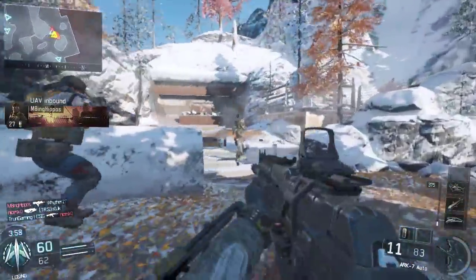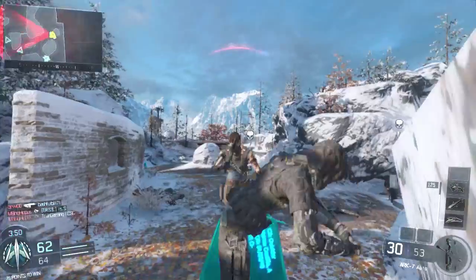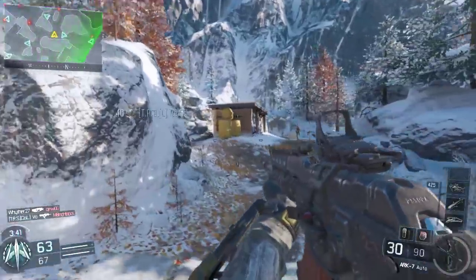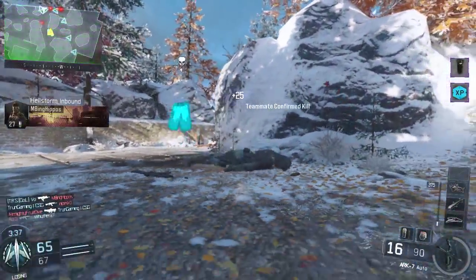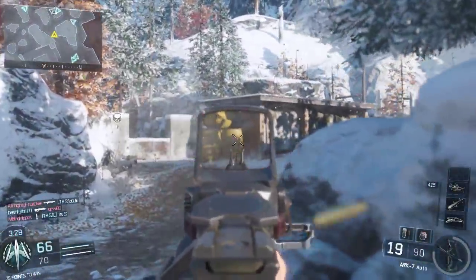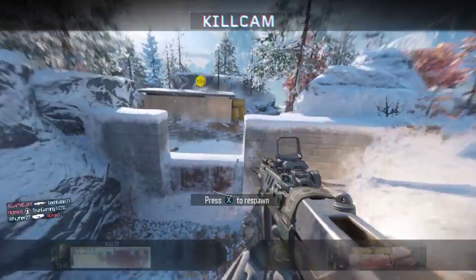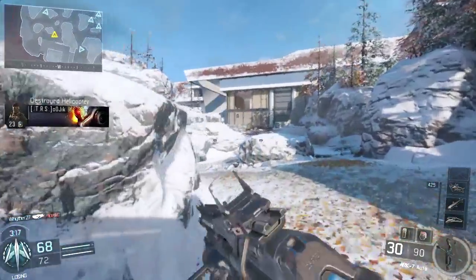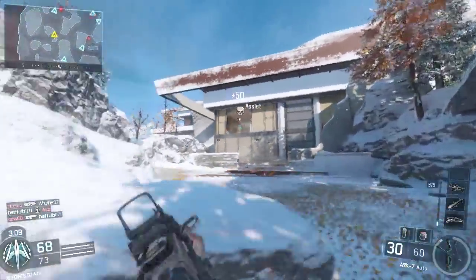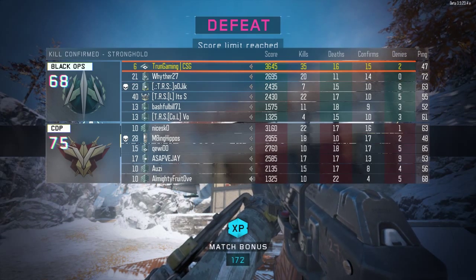We're losing and I can't lose with this good of a kill-death ratio. We went 35 and 16 — and 15 confirms and 2 denies. Don't you dare kill him. How am I not killing him?